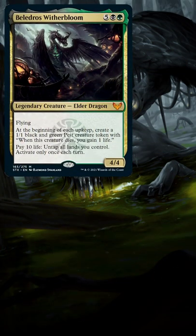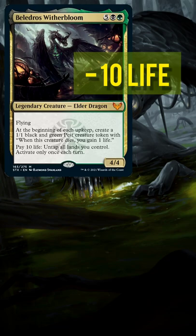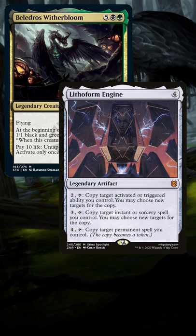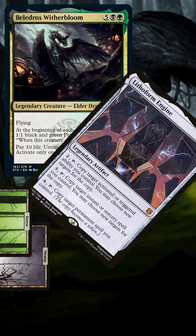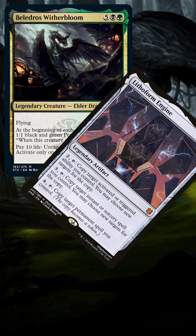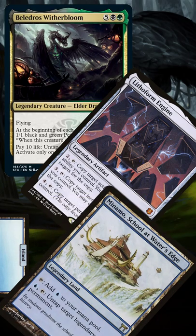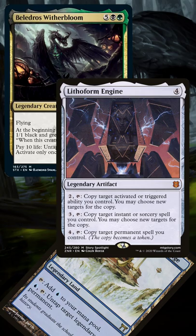To start this combo, we activate Belladros Witherbloom by paying 10 life. In response to the activation, we're going to use Lithoform Engine's first ability and activate it by paying 2 to copy the ability. We let the copied ability resolve, which untaps all lands we control. We then activate Menomo for 1 blue, tapping it to untap target legendary permanent — which we use to untap Lithoform Engine.